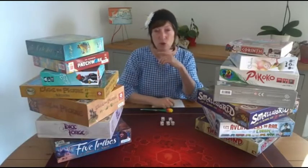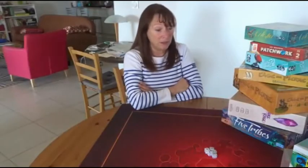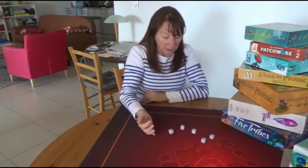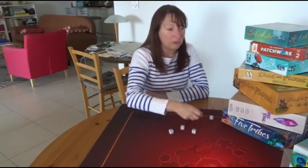Mais là, le mieux ce serait de jouer. Francine, on joue ? Justement, je m'ennuyais. Alors, si j'ai bien compris, je prends tous les dés, je les lance. J'en mets un de côté. Je mets le 6. Je mets aussi le 5, puisqu'on peut en mettre au moins un, deux.